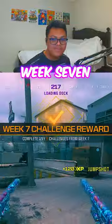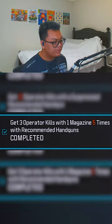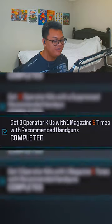Here's the fastest way to complete five week seven challenges. For the challenges that you want to track and do, you want to get three operator kills with one magazine five times with recommended handguns.